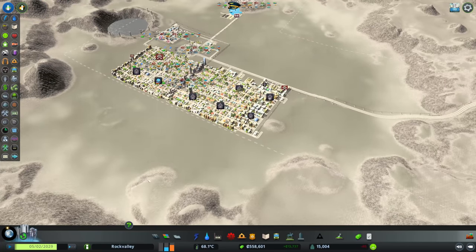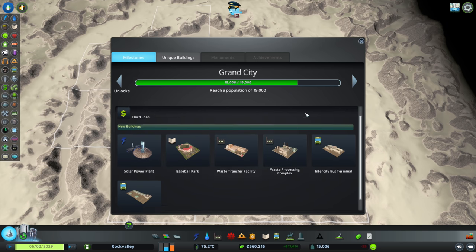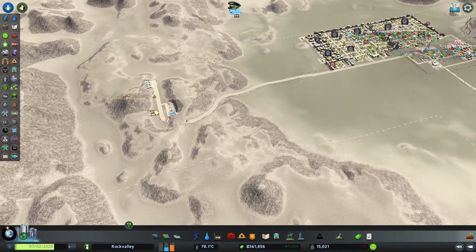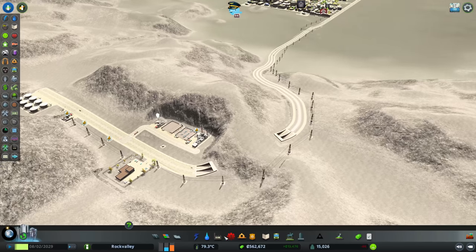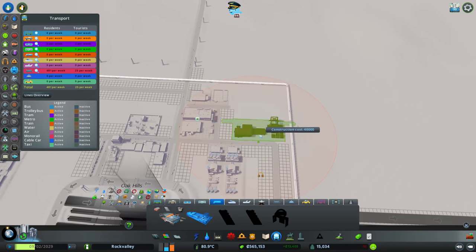We're still growing - we can get another square now, which is good. Next unlock is at 19,000 and includes waste processing. Back to the problem with the oil - I think it's a distance problem. I bet if we put the factory over here it would work, but I want the factories down there. We can use an internal train cargo network to help us - and look at that, that is just perfect.